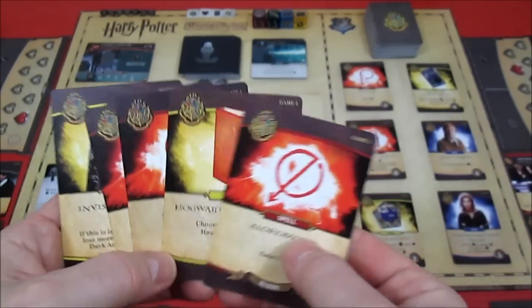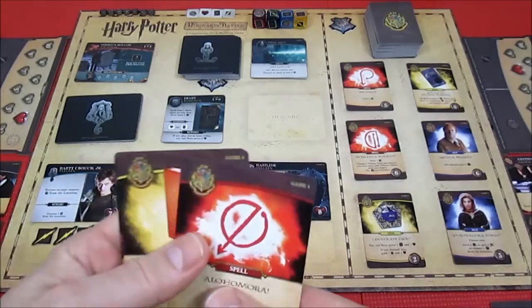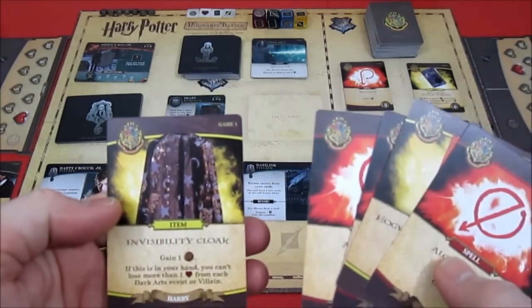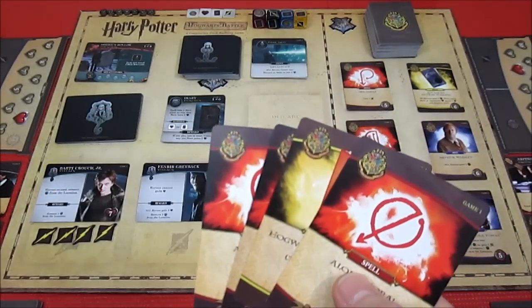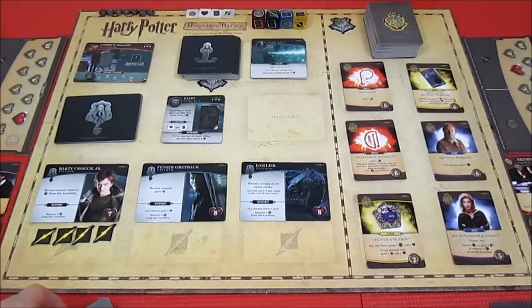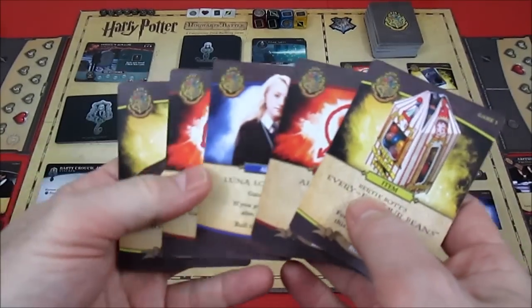Harry only has four influence - he can't get anything but the chocolate frog no matter what he does. So he is going to discard his invisibility cloak so he'll take no damage. That's what Harry's going to do. Let's take a look at Ron.